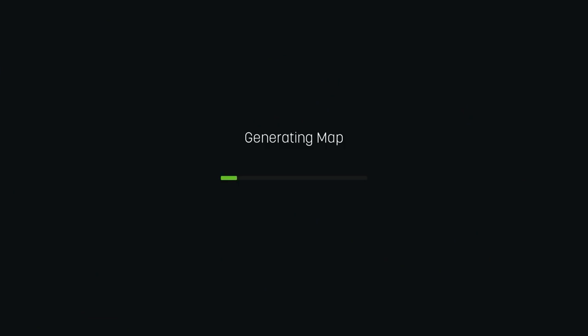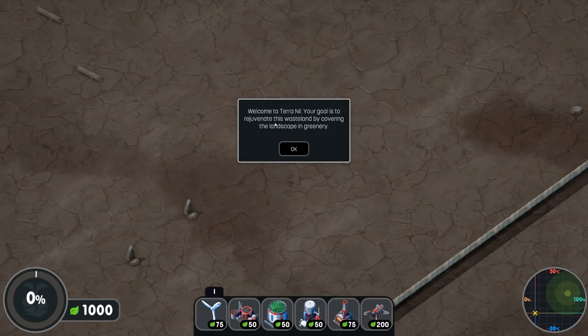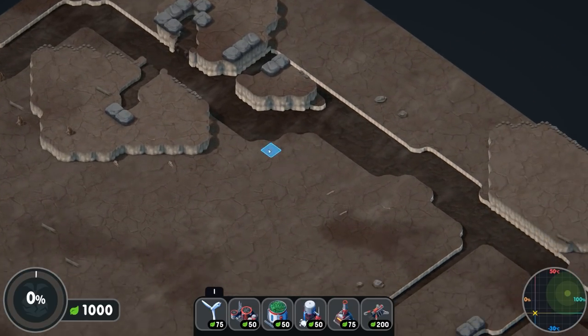I've not yet completed the demo so I don't know how far it goes, but I've played enough to get the moment-to-moment down. It's very similar to the prototype I've played, which is a nice thing to see. The game says: welcome to Terra Nil, your goal is to rejuvenate this wasteland by covering the landscape in greenery.